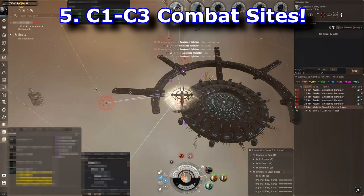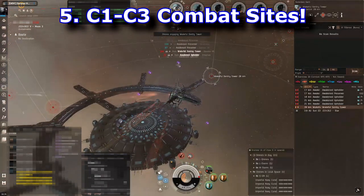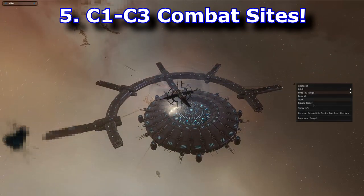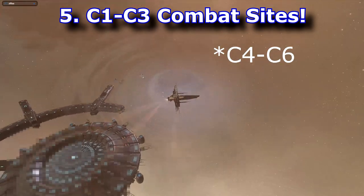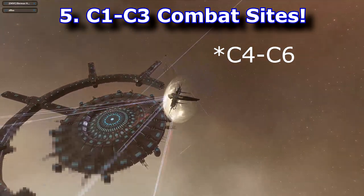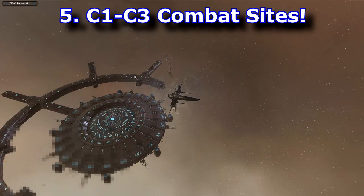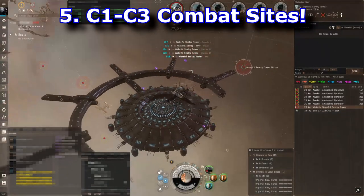Part of the reason I placed this after the Abyss is that the difficulty scales similarly — C1 through C3 is relatively easy if you have the right fit, but C4 through C5 is very difficult. You really have to bling out your ship and make sure you're doing things in the right order and hitting the right triggers.